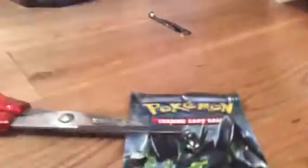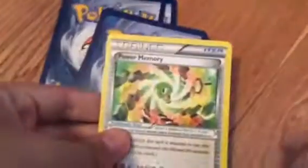I got some scissors to open that pack up, so I'm opening now. Power Memory with the Zygarde in the front.